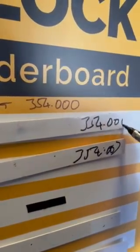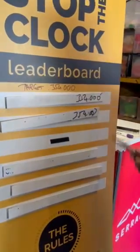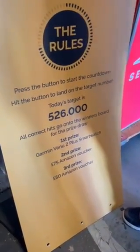Someone is going to get 354.0006 or 354.0005 during the day, and hopefully 354.000000. If nobody betters that score, they are the winner — they win the star prize. If two or three people all get that, you go into a prize draw and pull one name out to win the star prize.